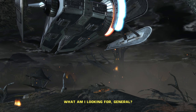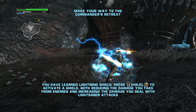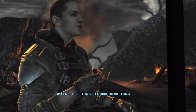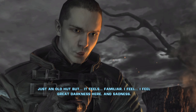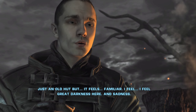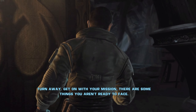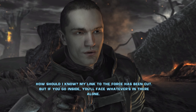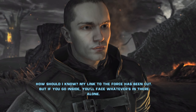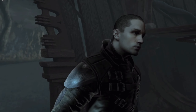He sucks. So what am I looking for, General? You'll know when you see it. I know when we'll stop — this will be a bit of a shorter episode, but that'll be okay. Oh yeah, we can do lightning shield — it imbues all lightsaber attacks with lightning and reduces damage or something. Kota, I think I found something. Just an old hut, but it feels familiar. I feel great darkness here, and sadness. Get on with your mission — there are some things you aren't ready to face. What's inside? How should I know? My link to the Force has been cut.